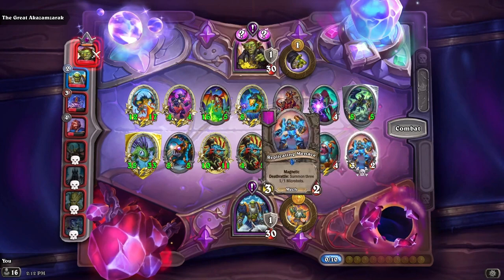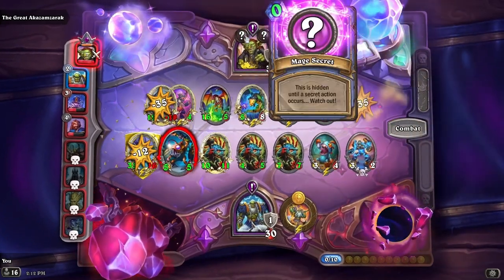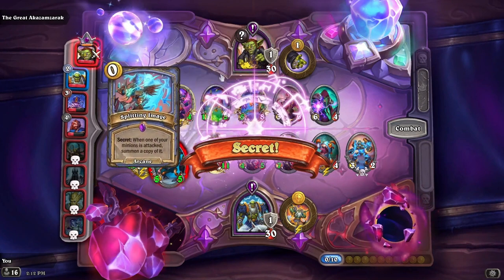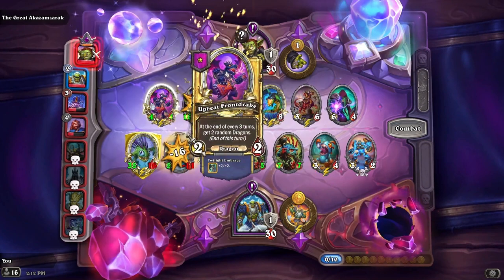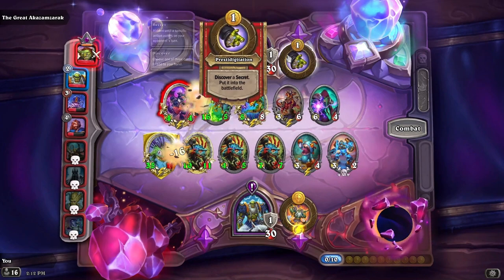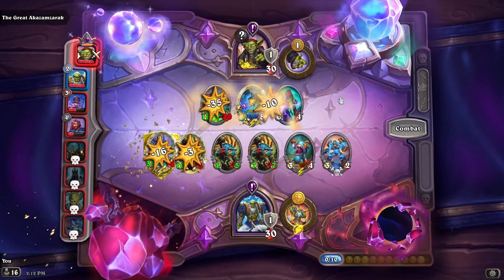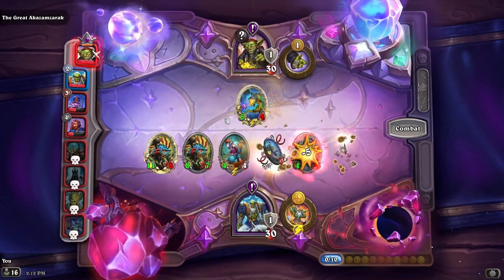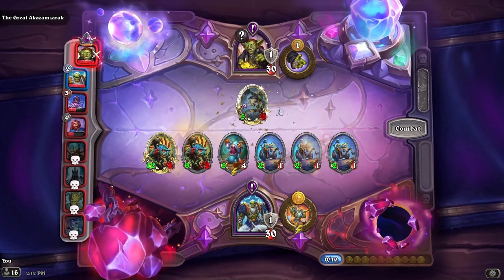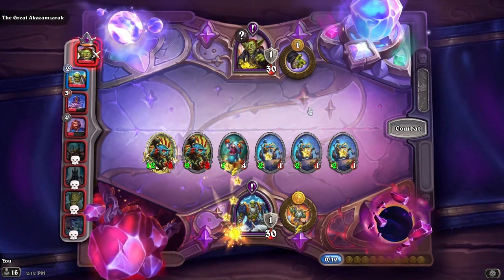He has a lot of secrets on — it's kind of scary. When one of your minions is attacked, summon a copy of it. I don't think he was expecting me to have a super beefy murloc like his dragon, but we did, so we won.